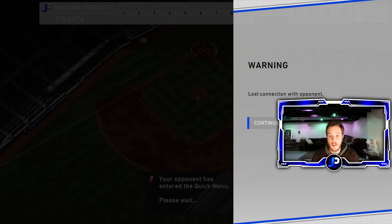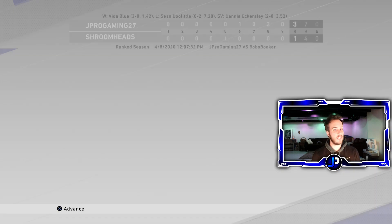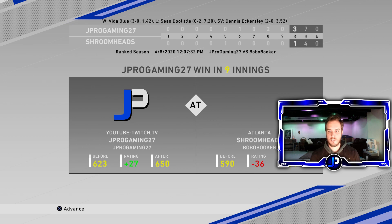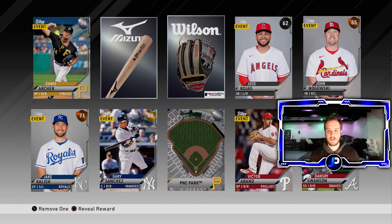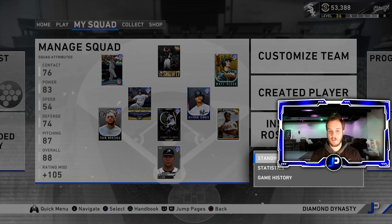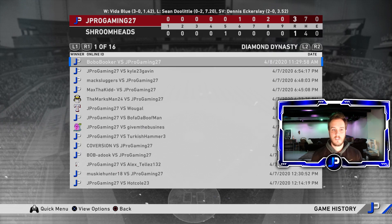We just got a lost connection — that guy ended up quitting. That was a very good ball game. We are up to 650. Playing in major league stadiums doesn't help getting my opponent, but we'll take the win. It looks like this Forrest Whitley is disgusting. Six and a third innings, only gave up three hits, 10 strikeouts — a great outing. Forrest Whitley has earned himself another start.